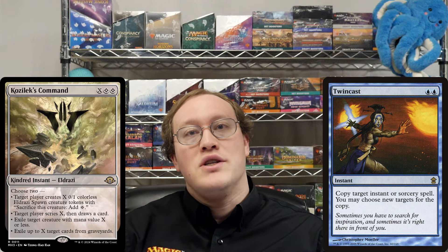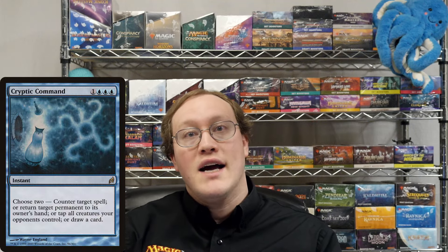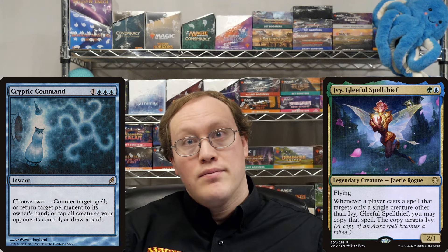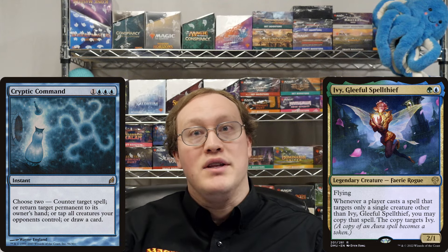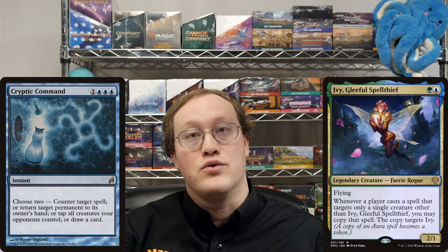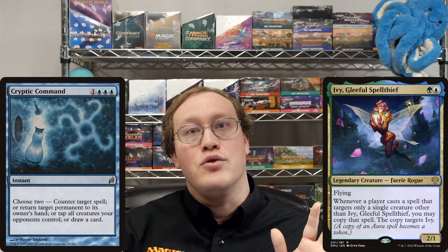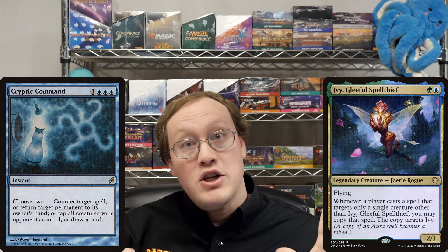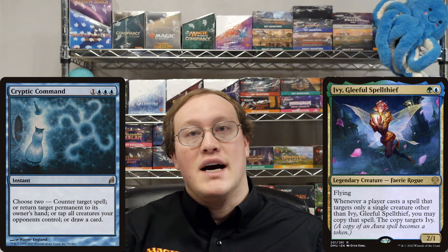Let's close out with a challenge question to test your understanding. Amy plays Cryptic Command, choosing to bounce Nick's Grizzly Bears and draw a card, while she controls Ivy, Gleeful Spellthief. Can Amy draw another card without bouncing her Ivy? Well, Amy needs to copy this Cryptic Command with Ivy's ability in order to have any hope of this working. Unlike many effects that copy spells, Ivy does not give you a choice about what you target — you have to target Ivy. The wording on Cryptic Command makes no mention of the bounce being optional, so in order to draw a second card, Amy would have to bounce the Ivy.